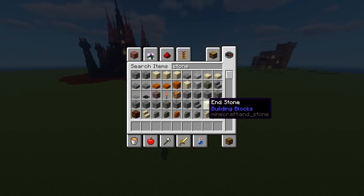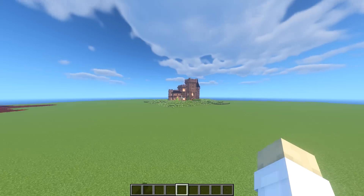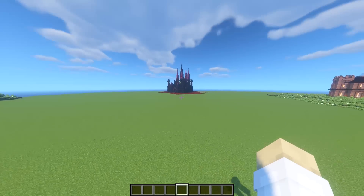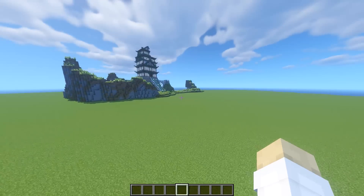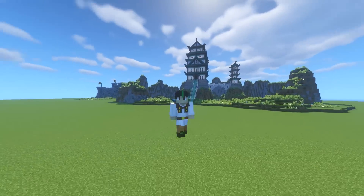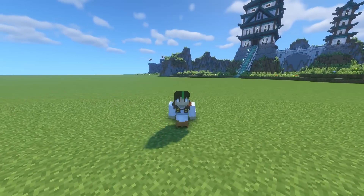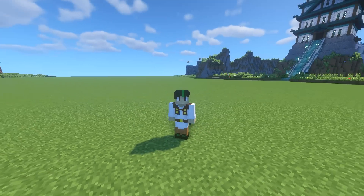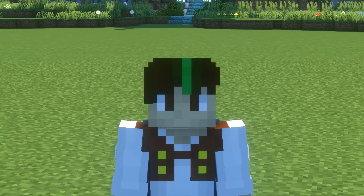Oh my gosh, I've just realised — sandstone's a block. Oops. Oh well! But there are four castles, all different shapes and sizes, all different types of blocks — no sandstone, but maybe I'll leave that for the future. Unfortunately that's all we've got time for today. Thank you so much for watching, I hope you enjoyed it. Make sure to leave a like and comment, subscribe if you're new, and I shall see you another time. Goodbye!